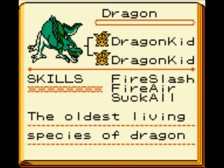The dragon is everything fire — Fire Slash, Fire Air. It also has the ability Suck All, which takes the enemy's air. If any other enemies are using air, the dragon will suck the air in and spit it back at the enemy, which is pretty useful later in the game. The dragon is really good. Dragon monsters are generally very powerful, have resistances to fire, and usually have fire attacks of their own — this one being Fire Slash and Fire Air.